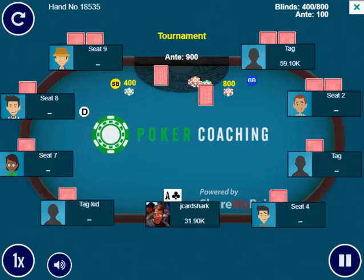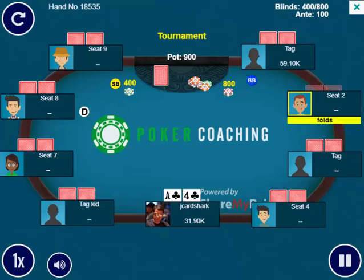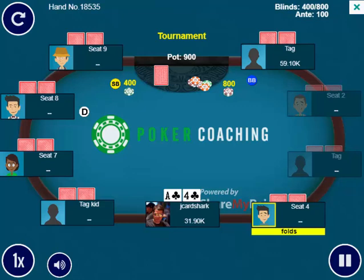Hello, everyone. This is Jonathan Little. I'm here today with the 163rd episode of Weekly Poker Hand. This is a fun one today — we have the ace-four suited, which is how most good stories start off.